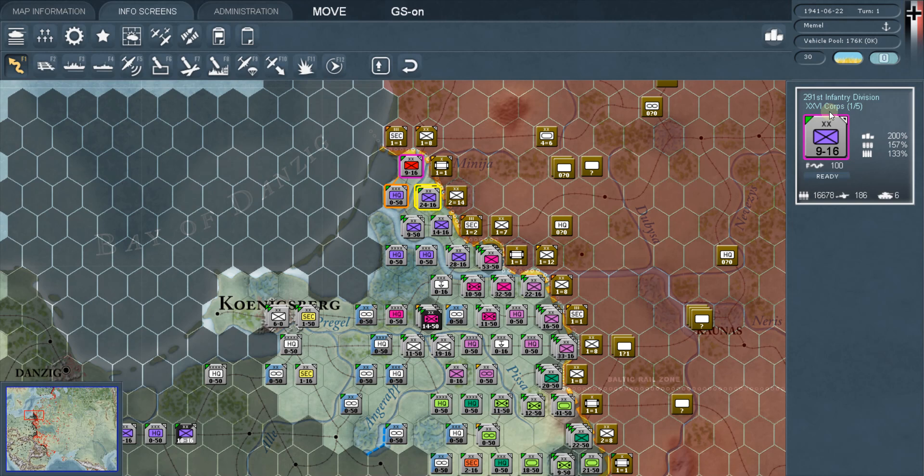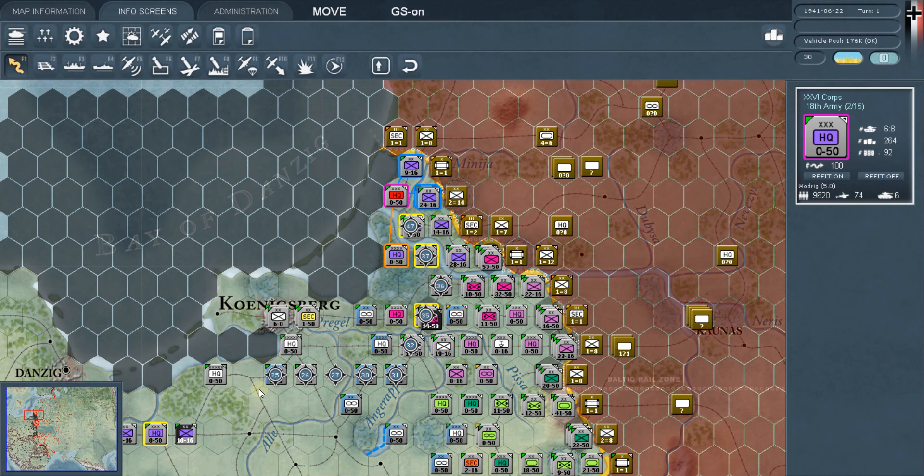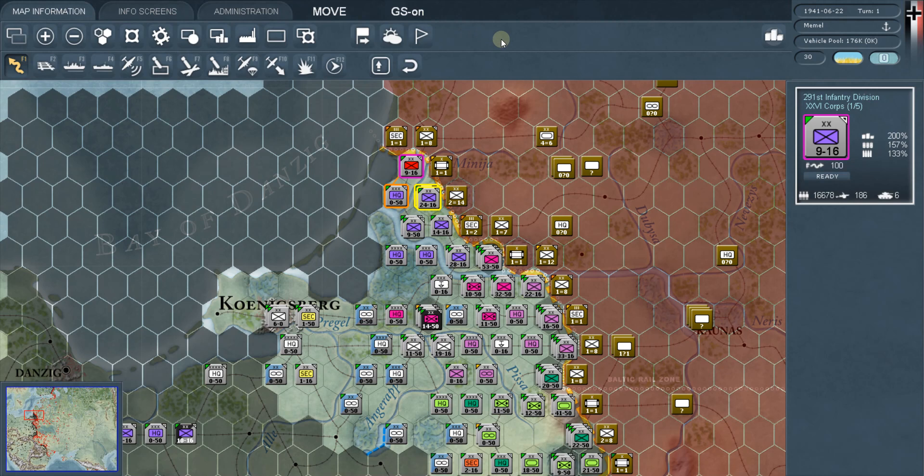On every unit card, the top name is the actual name of the division and the one underneath it is who is in command. When you go to headquarters, it shows the same thing — the 26th Corps, whose commander is the 18th Army — and you just keep going back until you reach OKH.